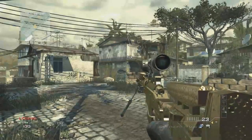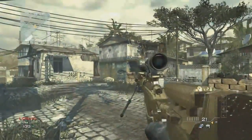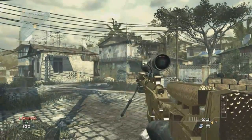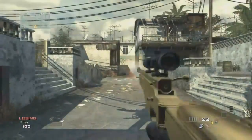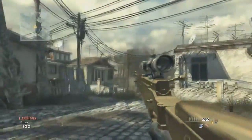Hey guys, I have a tutorial slash trick shot slash glitch today on how to get your character to hold your gun in one hand. This works with all guns except the riot shield and the Model 1887 — those are the only ones I didn't get to work.